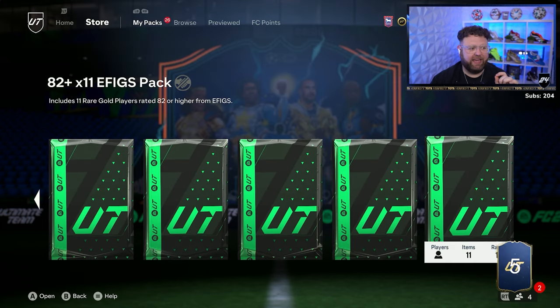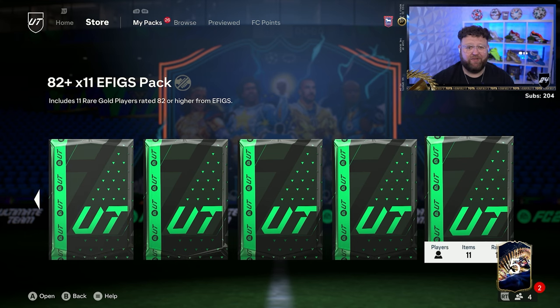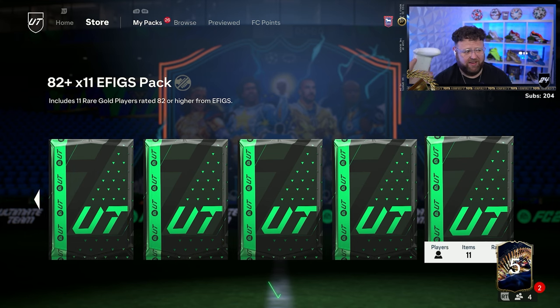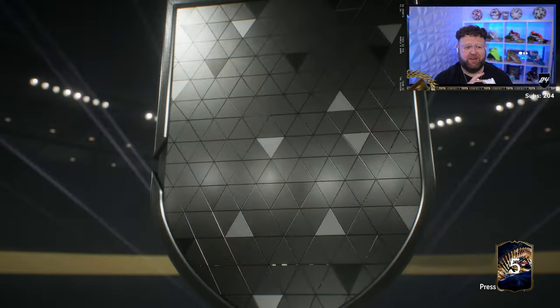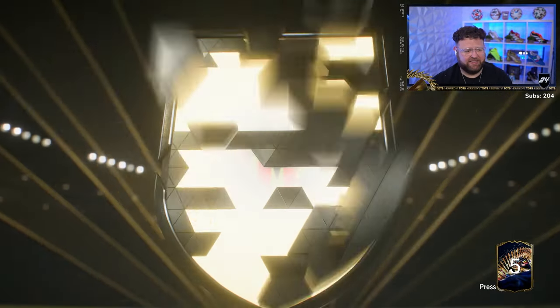This is the 82 times 11 e-figs pack - costs an 85 rated squad. I'm hoping that a blue pops out of this. It doesn't. I won't be doing another one of them - that doesn't seem worth it to me.